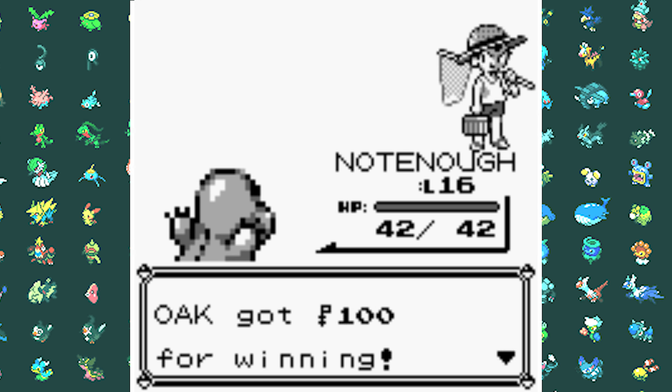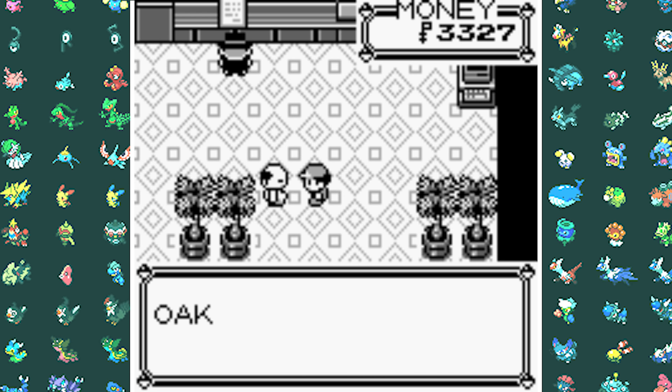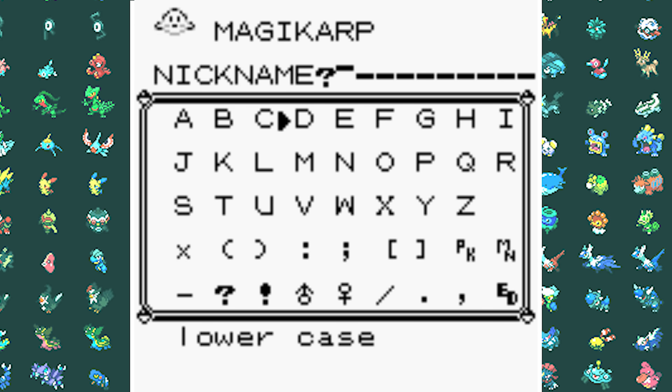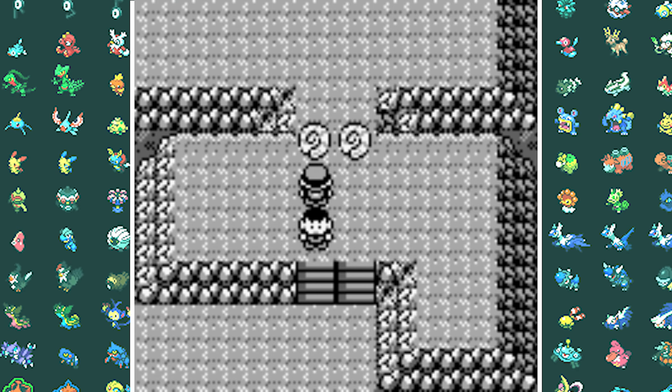After I got my gym badge, I took on some trainers and my Charmander evolved into Charmeleon at level 16. Then I got scammed in a Poke Center because I bought a stupid fish for 500 Poke Dollars — this man just made some stonks. We name our newly acquired Magikarp 'King', and then we go to Mount Moon.